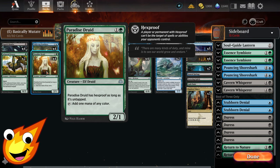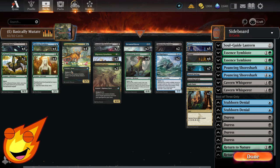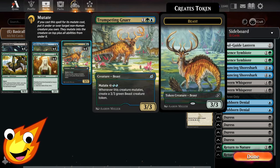The main target you want to mutate onto is Paradise Druid. Although it's a mana dork, the real reason you want it is that as long as it's untapped it has hexproof. This gives instant protection to ensure you can keep mutating it and prevent your opponent from destroying your whole game plan.